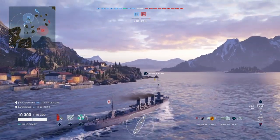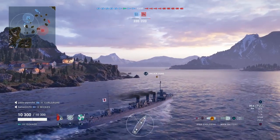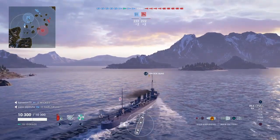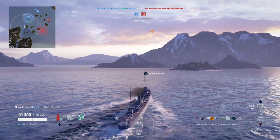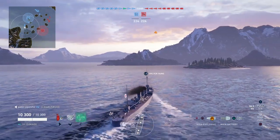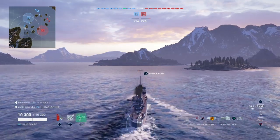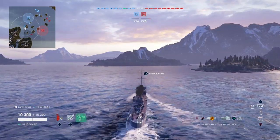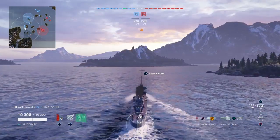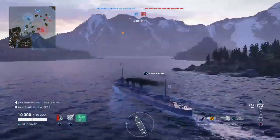First thing first is understanding the map. When you're starting off, looking at the map is difficult — it's not your first priority, you're still getting your bearings. But you need to understand those two circles: the white one is your firing range, the blue one is your standard detectability range. If you haven't seen my vision mechanics video, it's in the beginners series — I would recommend checking that out, it's probably the most important beginners series video I have. Briefly: if an enemy ship crosses into that blue line, I appear on their screen and on their map, and I am detected for as long as I am in there.